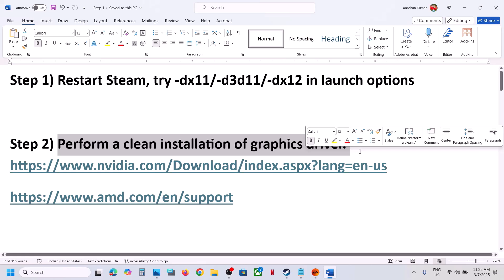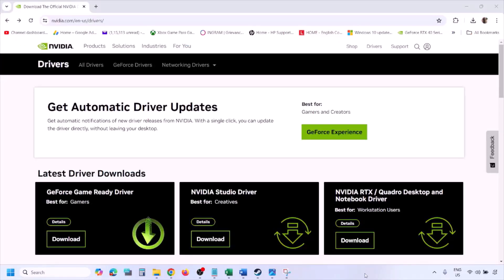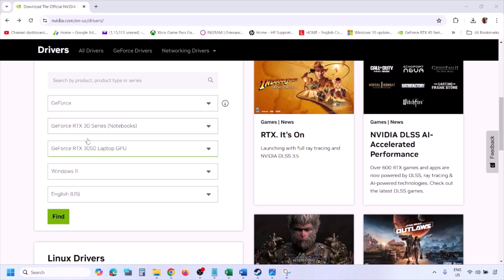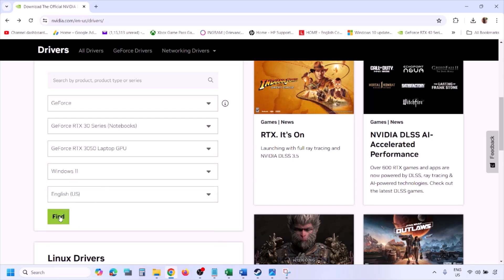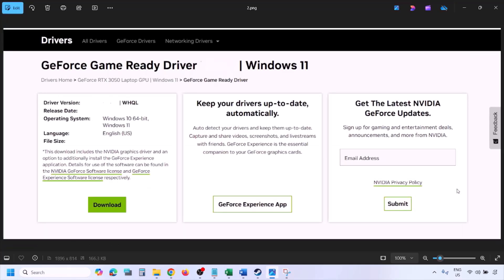The next step is to perform a clean installation of your graphics driver. If you have an NVIDIA card, go to the NVIDIA website. If you have an AMD card, go to the AMD website. On the NVIDIA website, select your graphics card from the list, make sure you select the right card and operating system — Windows 11 or Windows 10 — then click Find. You will see the latest GeForce Game Ready Driver; click View, then Download.